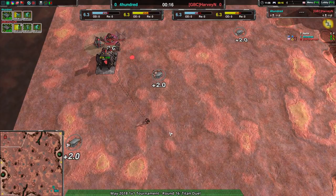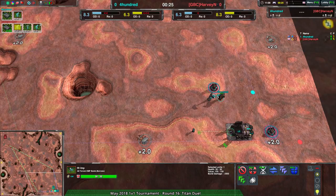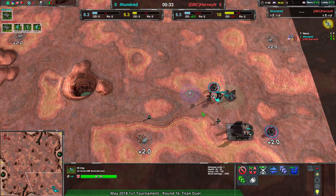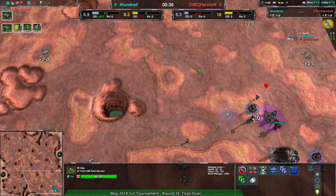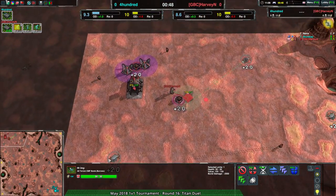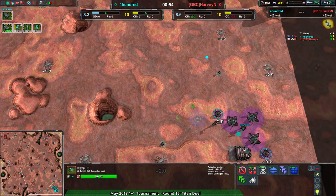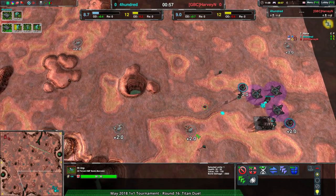We see a very early Imp from 400, which is probably assuming their opponent is going for vehicles. Imp-Glaive is a really good setup if your opponent goes for early Scorchers or early tanks, which a lot of people do on this map because tanks are quite powerful. Coming in with early Kodachis getting stunned out by an Imp is a great way to stop early harassment — the Imp costs 120 metal compared to the Kodachi's 180, so it's more than worth it. However, Harvey is also going for cloaky bots, so neither player will really need those Imps at the moment.